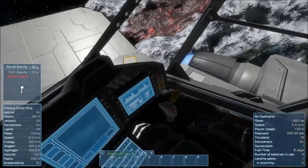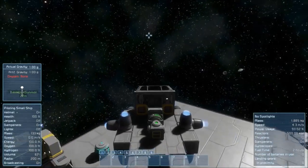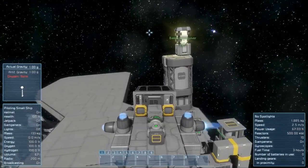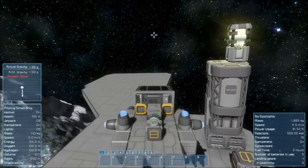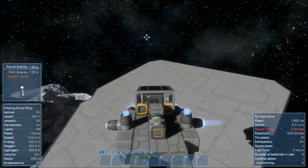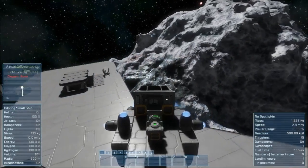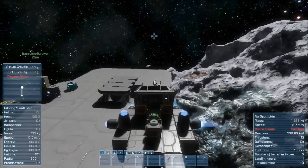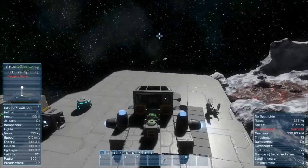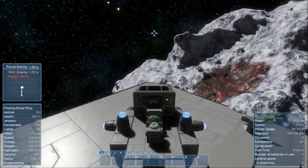The same premise goes for large ships — you need all the main components: a gyroscope, a reactor, and some thrusters. I hope you guys found this tutorial helpful. If you did, please remember to leave a like, and if you want to see more of these types of videos remember to subscribe and let me know in the comments below. Have an awesome day guys and I will see you next time.